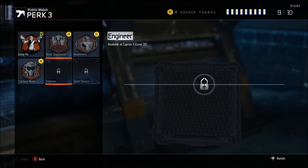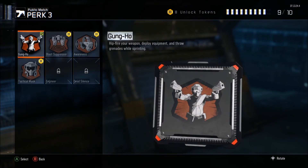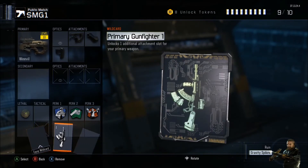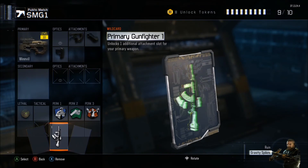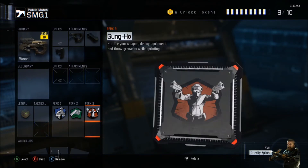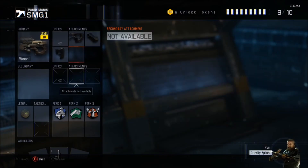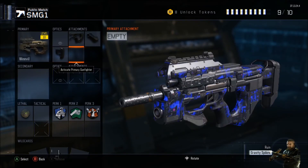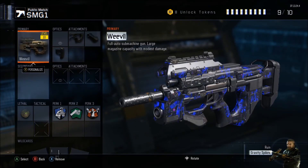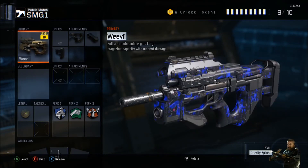Obviously this has to do with the gun — Primary Gunfighter one, so you can add that extra attachment. If you had an extra class slot you could add two, but you might have to get rid of something so I wouldn't recommend that. So yeah, hope you guys enjoyed — this is my Weevil class setup that I would use.